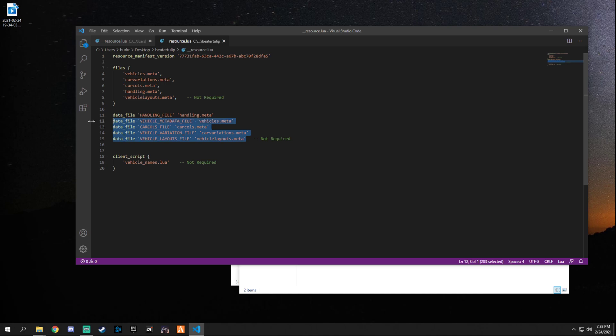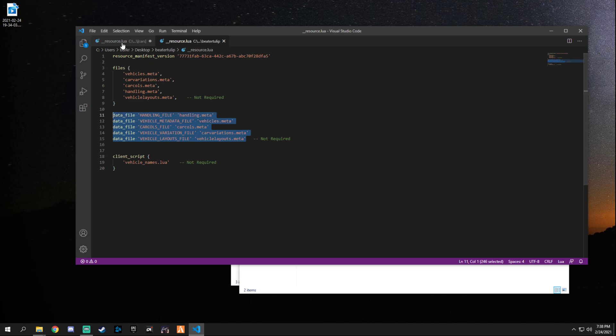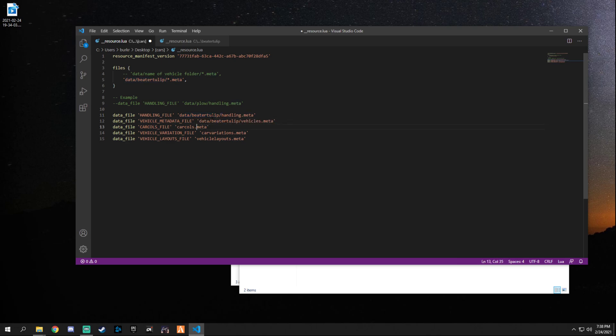We still need to add the data file declarations. Copy all the entries from the example, paste them in, but we have to declare the path. As shown in the example, it says 'data' then the vehicle folder name. So it would be: data slash beater-tulip slash handling.meta, and so on. Copy that format and apply it to all of the entries, like this.